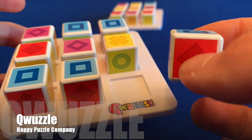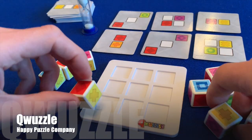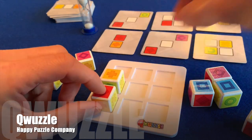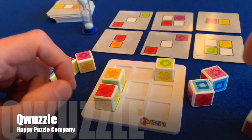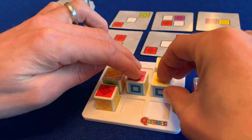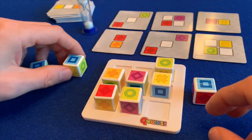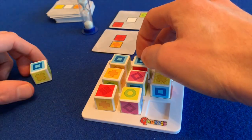Let's start off by showing you how the game works. In Quuzzle, each player has a set of nine identical cubes and a tray. Six pattern cards are revealed and players race to place their cubes onto the tray in an attempt to incorporate as many of the patterns as possible. After one minute, players score one point for each card they've successfully fulfilled.